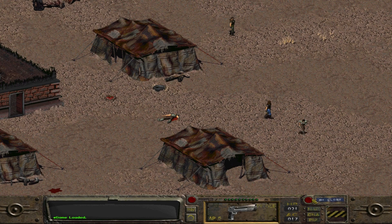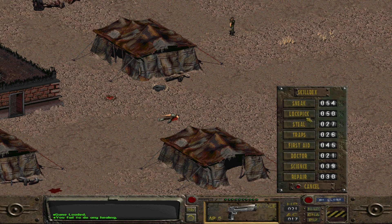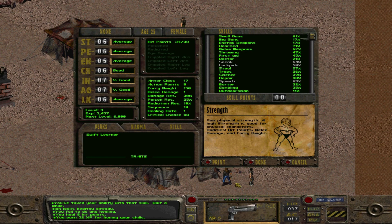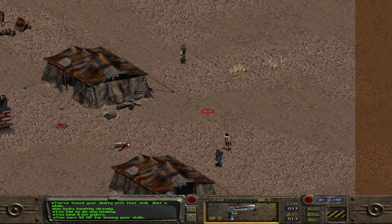It's probably a good thing that I saved right before I went to fight Twylia. Let's try that again. Let's not go over there yet - try a little bit of first aid. Failed to do any healing. Try again - I healed two hit points. Healed three. Healed another three. I'm too tired. Now does that count for trying to heal him too? Taxed your ability with that skill. Ian already looks healthy. Let's try me. Failed to do any healing. Healed eight hit points. I have 38 when I'm fully healed.